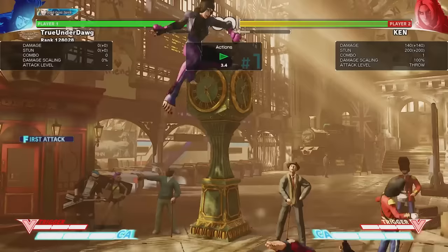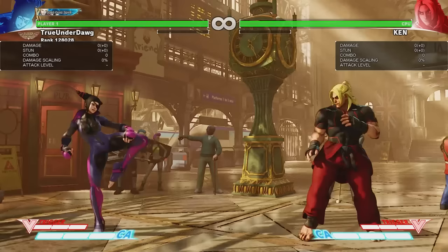Last but not least, do not forget about Juri's air throw. Not only does it do good damage, but it also trains your opponent to stay on the ground where you can do better combos on them. So that about does it for her unique attacks, so let's move on to her special moves.